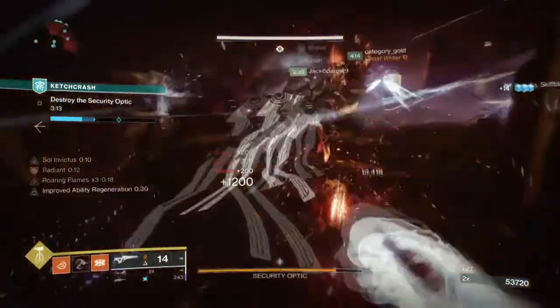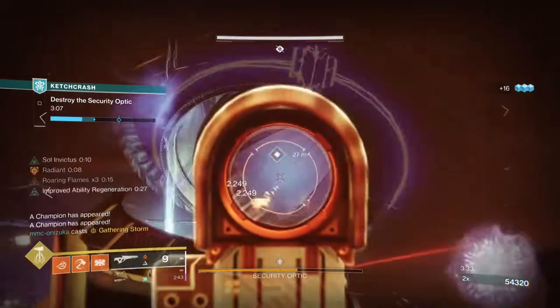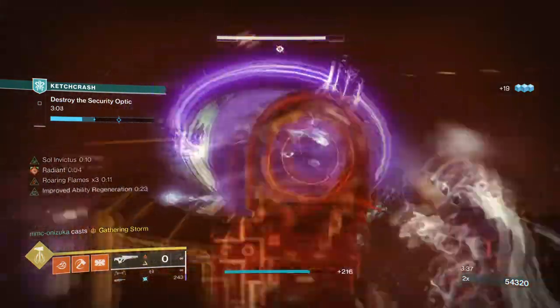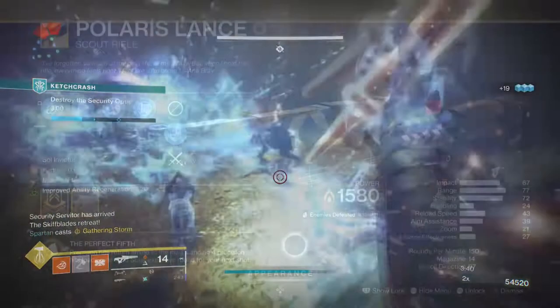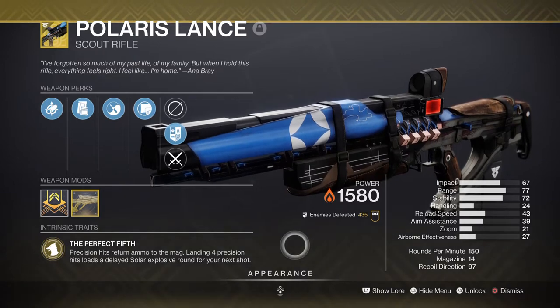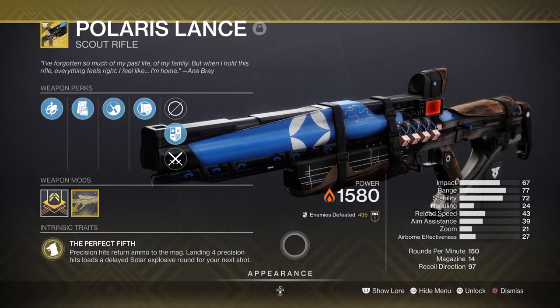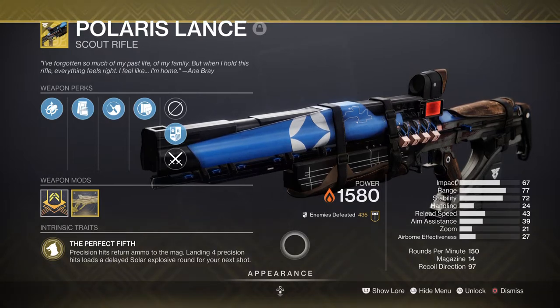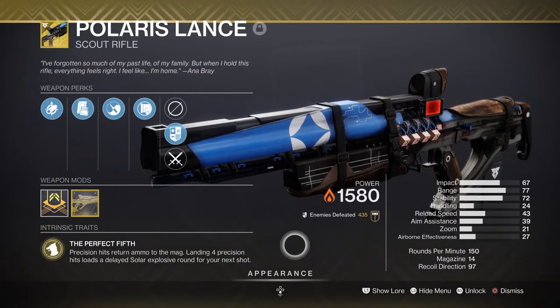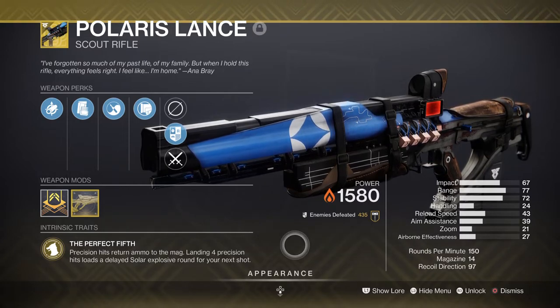For weapons, you're going to want a solar weapon that can either cause solar splash damage, Scorch, or just something that can build up your ability stats. This means you have plenty to choose from depending on what gear you can spare. My example is the Polaris Lance exotic scout rifle as my main priming weapon. Upon landing multiple critical hits, you can get back ammo and also create a solar sticky grenade to appear and detonate on targets, which makes it great for both add clearing and DPS. If you manage to get the weapon's catalyst complete, you can also get the Firefly perk to proc, which gives you an even easier time creating cells upon multi-kills. Having the option to create them at a safe distance with a fantastic weapon such as this makes the build very strong for endgame.